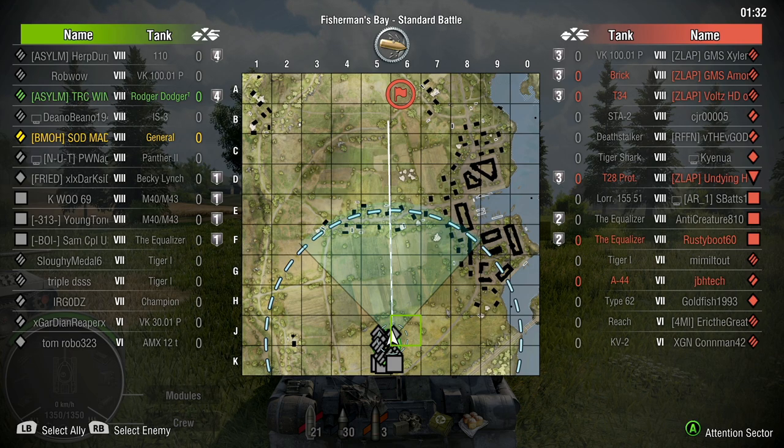Right off the bat, we're taking a look at platoons. I see they've got a Brick, T-34, VK-101P — that's a heavily armored platoon. Along with that, they have two Equalizers in a platoon, and in the third platoon they also have a T-28. So in that platoon they've got a lot of firepower and a lot of armor.